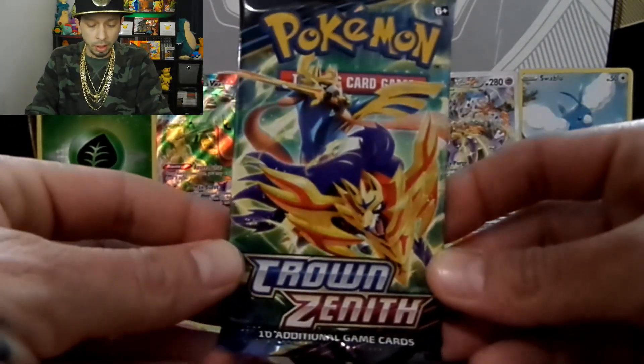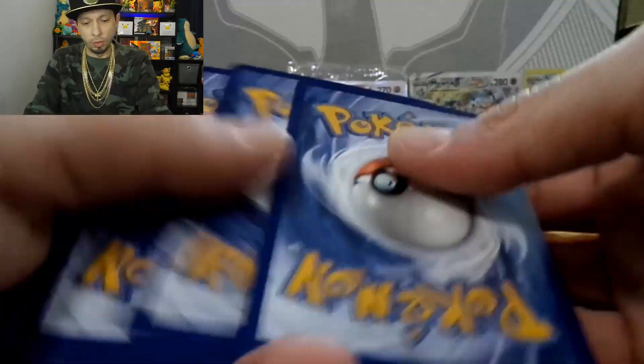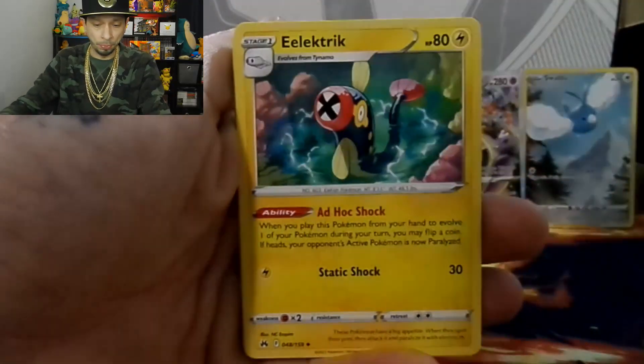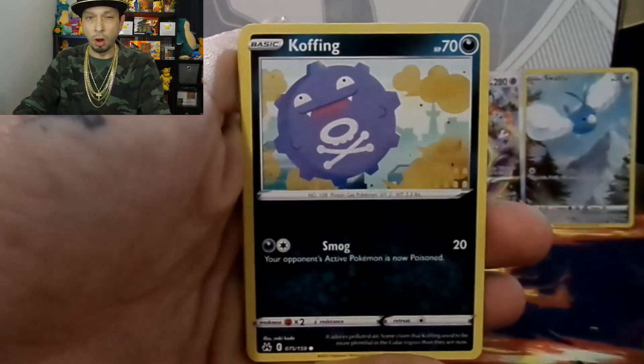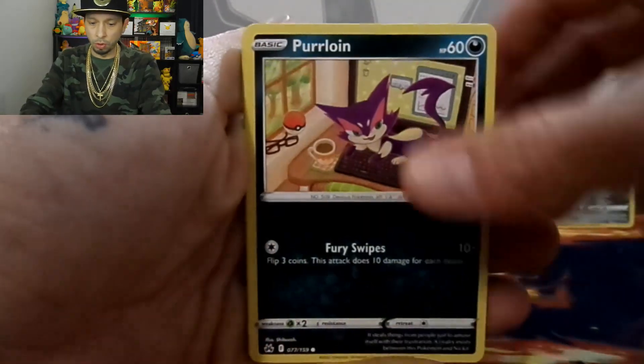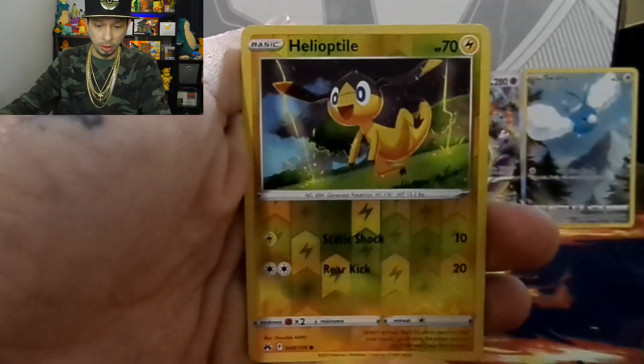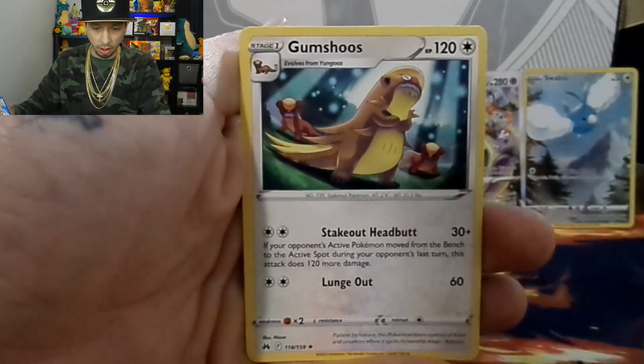Pack five: water energy, Rare Candy, Luxio, Electrike, Koffing, Salandit, Purrloin, Grubbin, Skrelp, Helioptile, a reverse holo, and a Gumshoe.